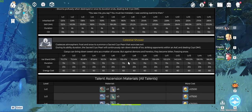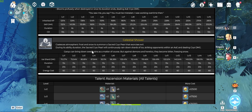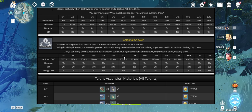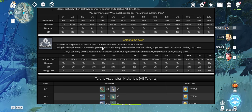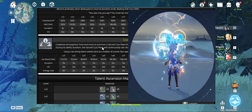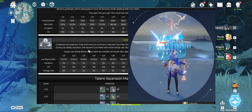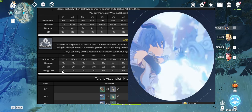Moving on to her Burst, and again we see some similarities to Amber's Burst. Celestial Shower summons shards of ice that continuously rain down within a specific area, dealing constant cryo damage. Kan Yu's Burst has a much larger area of effect than Amber's, and rather than dealing a specified amount of damage to the entire area, it appears to deal random hits of damage within the area over a 15-second duration. The individual shards also appear to deal AoE damage in a small area. It has an energy cost of 60, a cooldown of 20 seconds, and lasts 15 seconds.